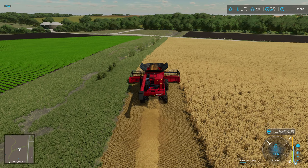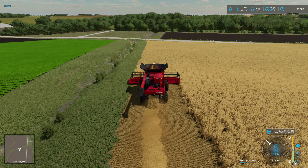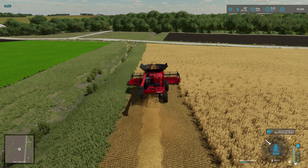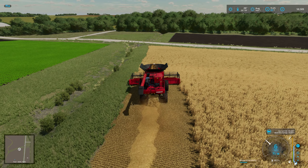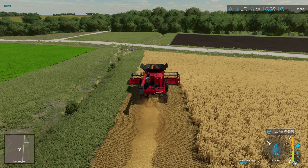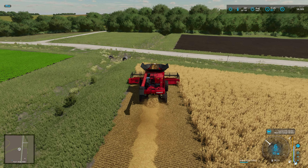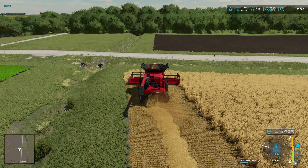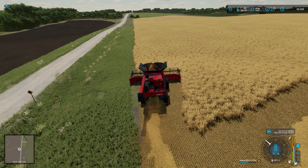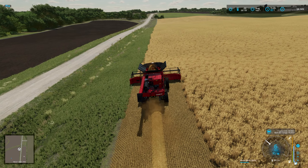I jumped into a gator - I didn't even know I had a gator - and it was at the other end of the map, but I had to bring it through town so I had a bit of a nosy. There's a bakery - I don't know if that's decoration or actually the bakery - and a pizza place as well, that's quite cool. If there's any productions on here that you know of, leave it in the comments below. At the minute these are the fields we started with on new farmer, so I'm just trying to work my way through and get these done.